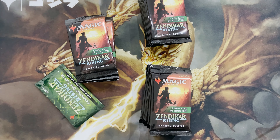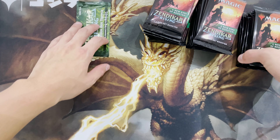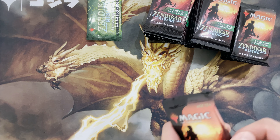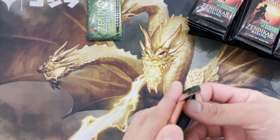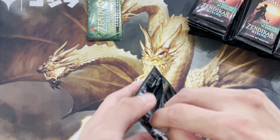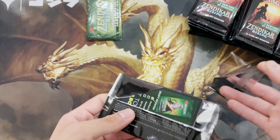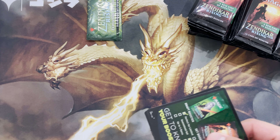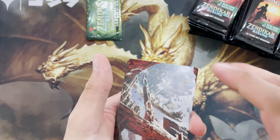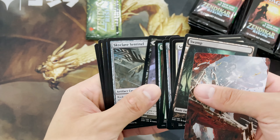Magic has gotten so, so confusing. Why do I say that? Because last time when we were playing in, let's say, 94, 95 — when there was Revised, Alpha, Beta — the cards were all very straightforward. No foils or anything of the sort. But nowadays, wow, it is super confusing, from both a collector's and a gameplay standpoint.